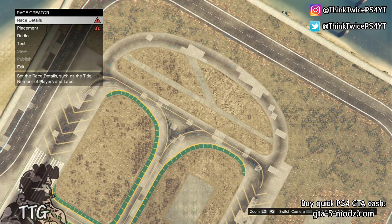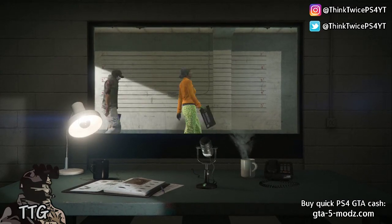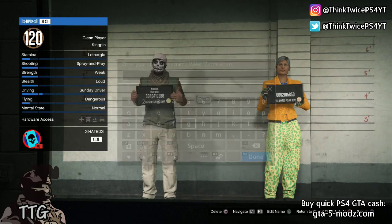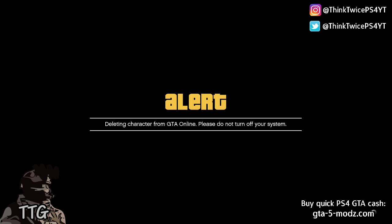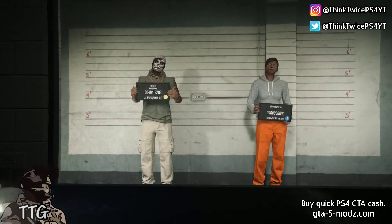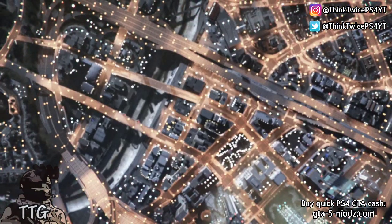Once you do that, all you need to do is test race. When you get to the alert, accept it, and as soon as you can press pause, go to online and click choose character. Once you load in here, go over to your female character and select delete. Type in 'delete' and make sure that you have completely deleted the character. At this part, make sure you press circle to back out and exit to story mode — do not choose another character because this won't work. Press circle to exit story mode and then load straight into story mode.